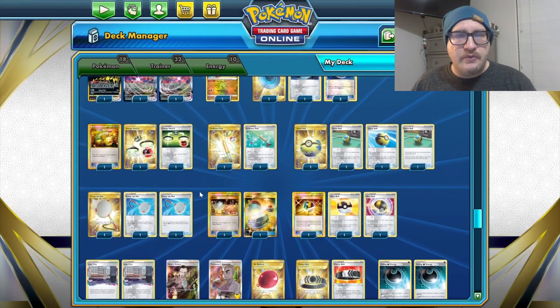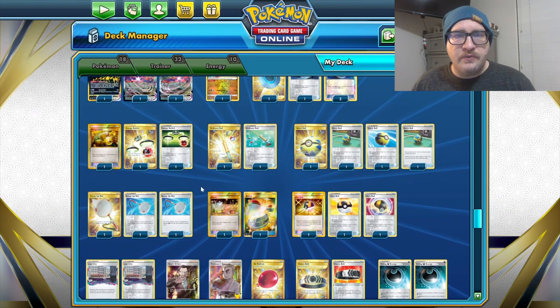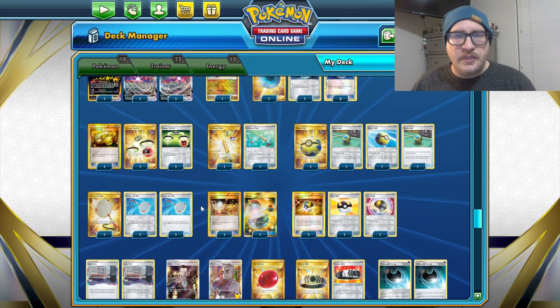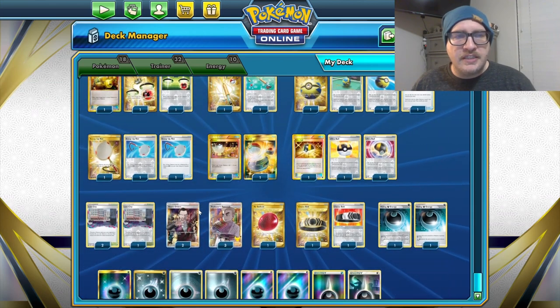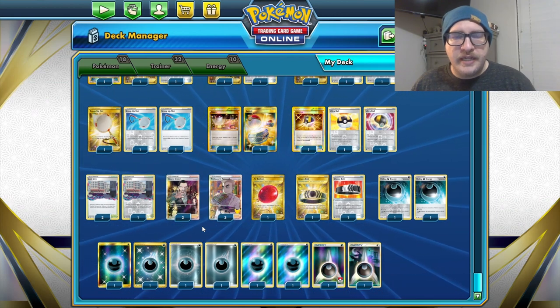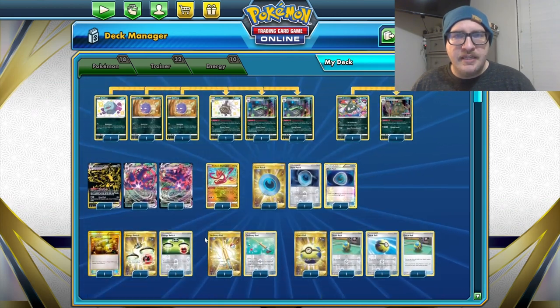Galarian Wheezing has Neutralizing Gas: as long as it's in the active spot, your opponent's Pokemon in play have no abilities. We also have a Trubbish-Garbodor line — once during your turn, if a Stadium is in play, you may make your opponent's active Pokemon poisoned. We have 4 Dark Patch, 3 Energy Switch, 2 Ordinary Rod, 4 Quick Ball, 3 Scoop Up Nets, 2 Switch, 3 Ultra Ball, 3 Lost City, 2 Boss's Orders, 3 Research, an Air Balloon, 2 Choice Belt, 2 Hiding Dark, and 8 Basic Darkness Energy.